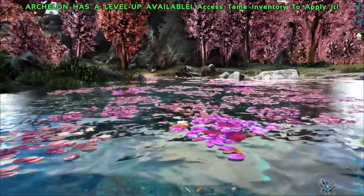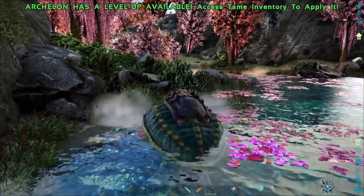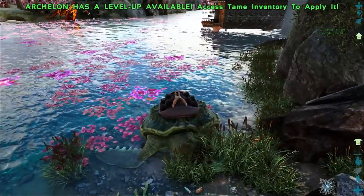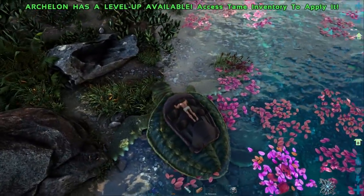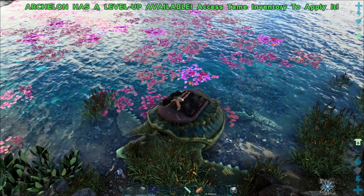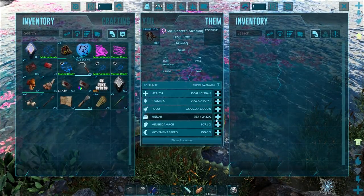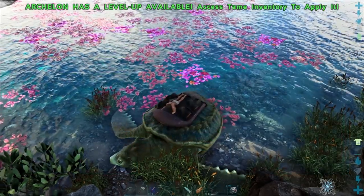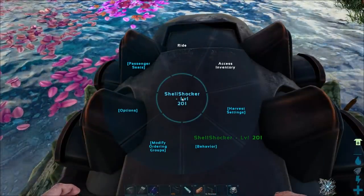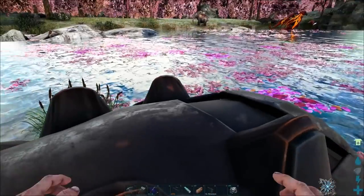Not sure what the Archeleon does yet — it's got a bite attack. I love how it can go on land, that's so cool. And it's got passenger seats! Checking the stats: quite a lot of health, and 2000 weight — that's actually really good. It's got four passenger seats and you can fully rotate on them as well.